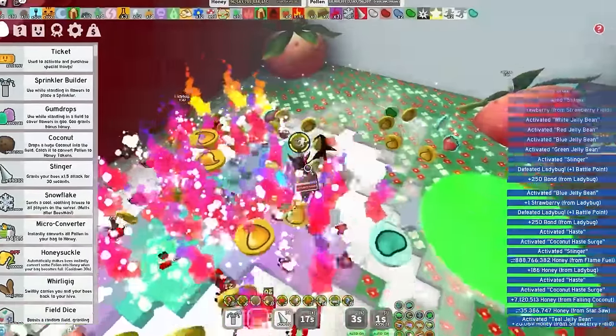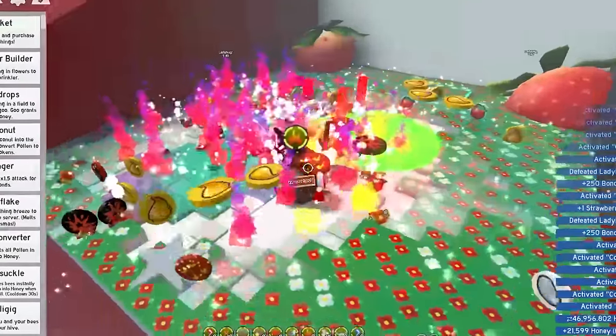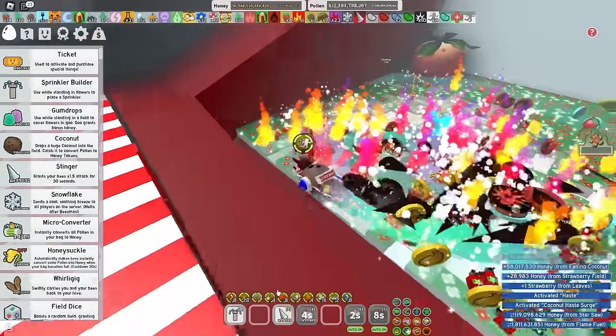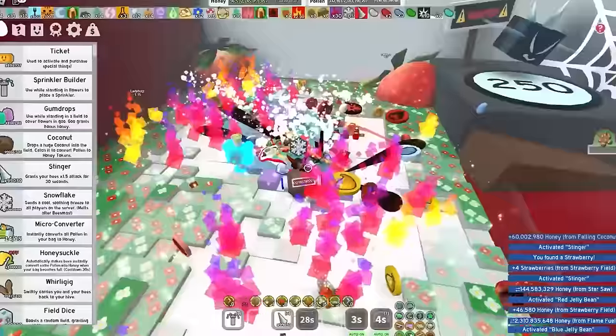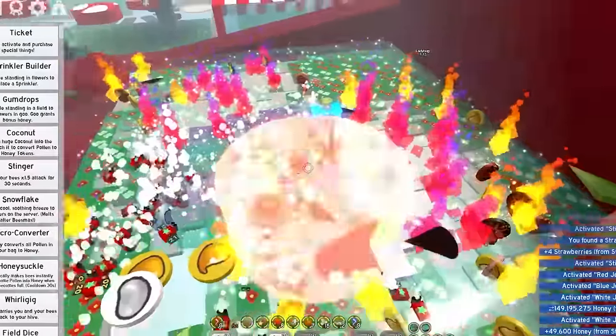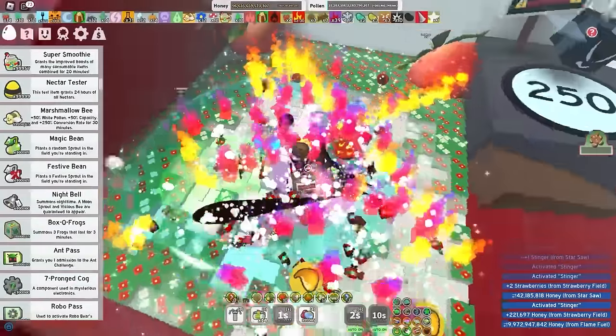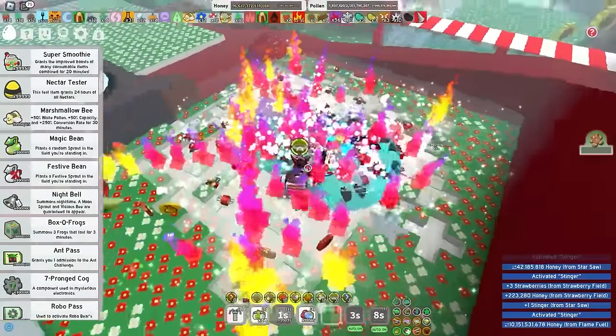Now, that is obviously not a crazy amount, but I have a feeling it's going to increase quite a bit. Although, what does suck about spicy bees is you do not get any red boost tokens, which you need to activate the Scorching Star. But I'll still boost only using spicy bees for a few minutes to see how much honey I can make with them. So far, it's nothing crazy. I've been doing this for a few minutes, and it seems like at max I'm only making like 300 million honey per second.